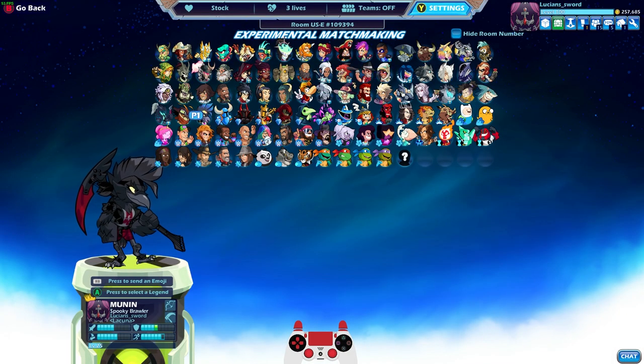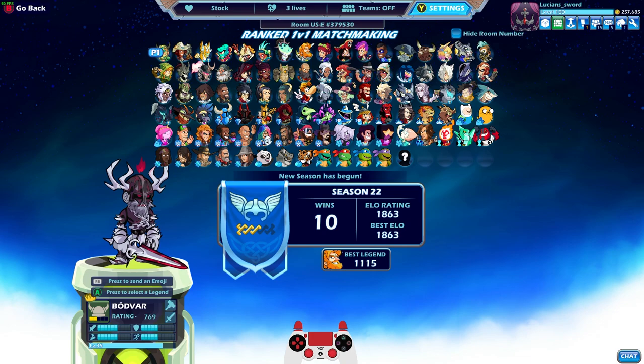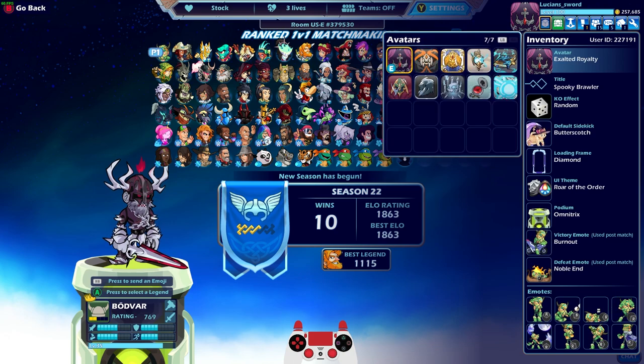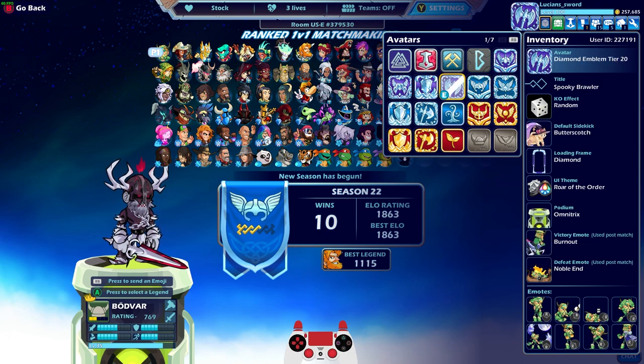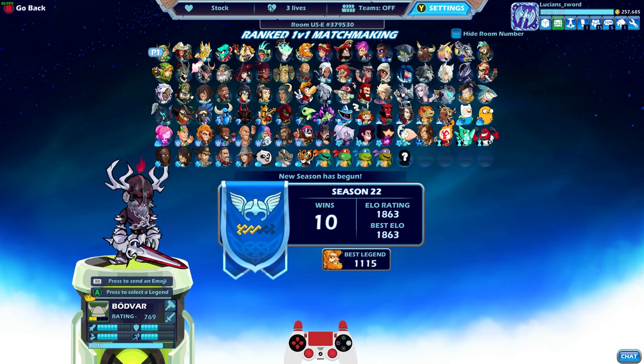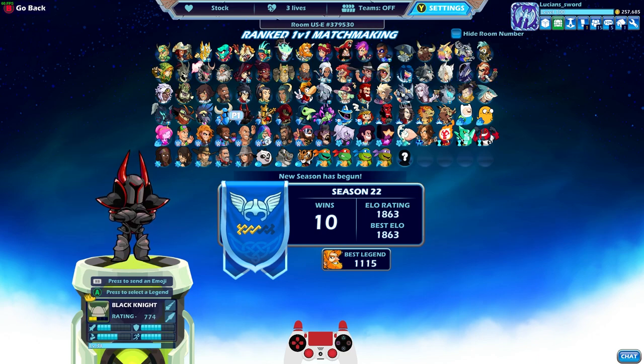That was every Moonen skin in black colors — gotta win every single time. I think we could do ranked 1v1 with Moonen. I'm pretty close to diamond already, and for those who don't know — I've actually been diamond 22 seasons in 1v1, I have the diamond emblem tier 20. Anyways, let me know what you think. All legends black, again, no problem. Thank you for watching — this is Lucian Sword, I hope to see you in the next video. Take it easy, friends.